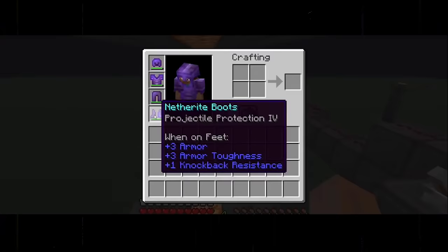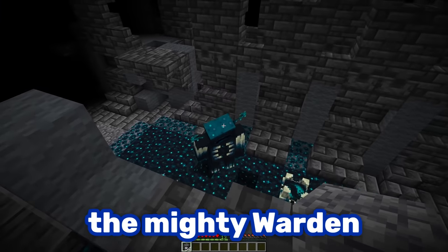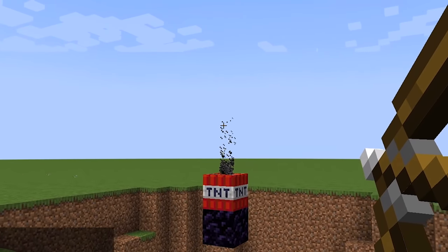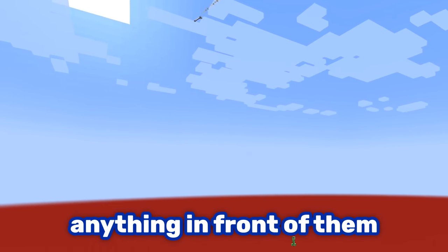Number one: the cannon of death. This clever contraption can one-shot anything in its way, including the mighty warden. Arrows in Minecraft actually have a secret mechanic where they deal more damage the faster they travel. With lots of TNT, you can create hypersonic arrows that delete anything in front of them.